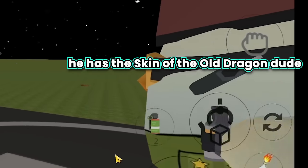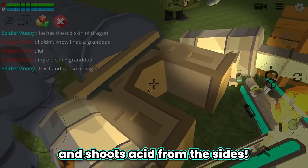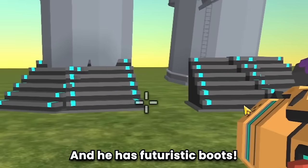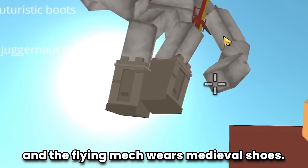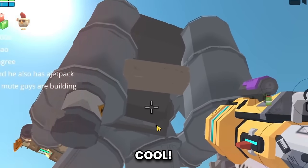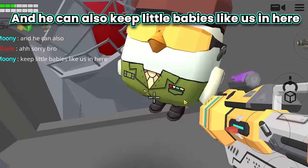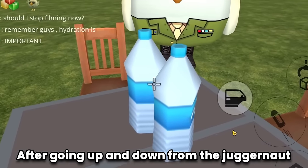He has the skin of the old Dragon Dude — so my old skin equals grandfather. This hand is also a magnet and shoots acid from the sides with futuristic boots. The flying mech wears medieval shoes! The juggernaut has a jetpack too!